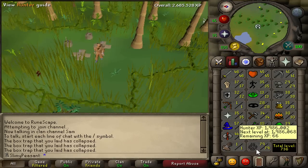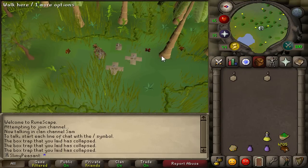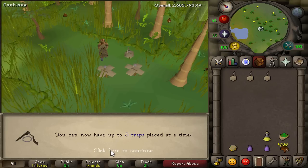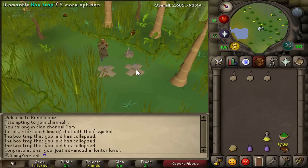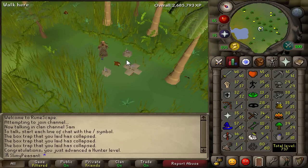Let's get 80 Hunter - I am 66 XP away from the level, oh my god! There we go, 80 Hunter! I can now set up five traps at a time, and when I go to the wilderness I can set up six traps which is going to be awesome. My first level 80 skill, which looks very nice.